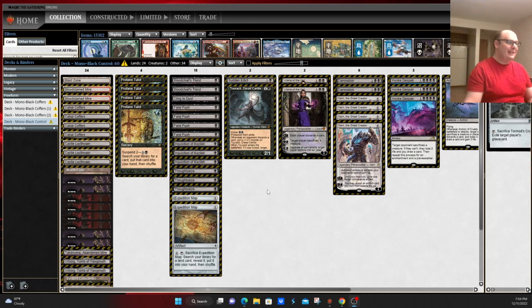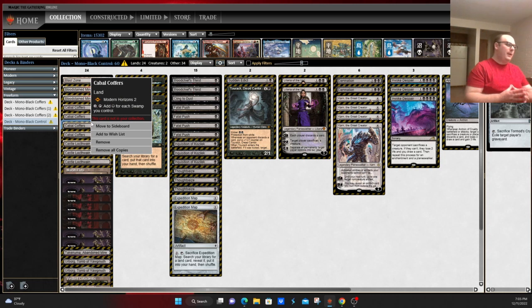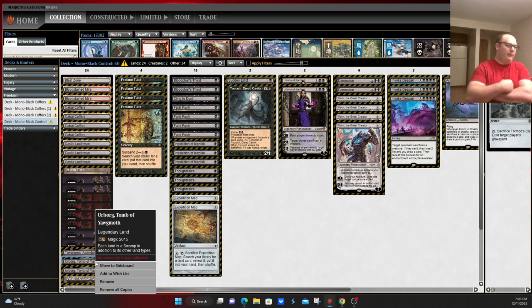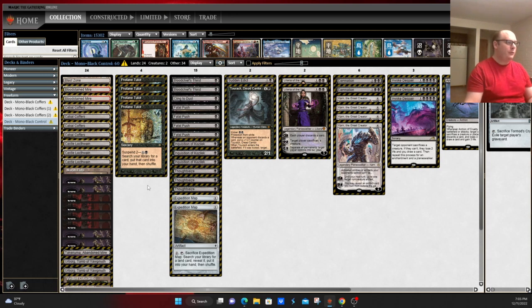Cabal Coffers is a deck that has gone through many iterations, but most versions start with the card Cabal Coffers — tap, add black for each swamp you control — and then the card Urborg, Tomb of Yawgmoth, which makes each land a swamp in addition to its other land types. This effectively turns the deck into a Mono Black Tron deck, able to cast very powerful end-game spells, but only with black threats.